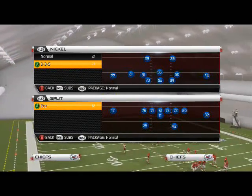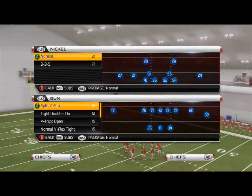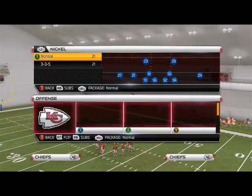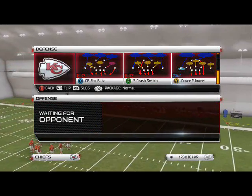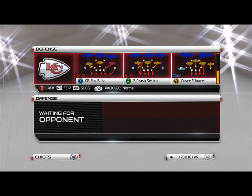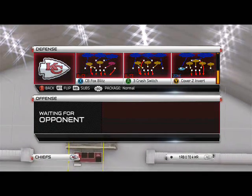What's up man, 25 Gamers, and today's Blitz of the Day, we're going to focus on how to get right edge pressure out of the look that we showed you yesterday. Yesterday we used the three crash switch and showed you how to get pressure off the left edge. Today we're going to use the same play and the same look and show you how to get it off the right edge.